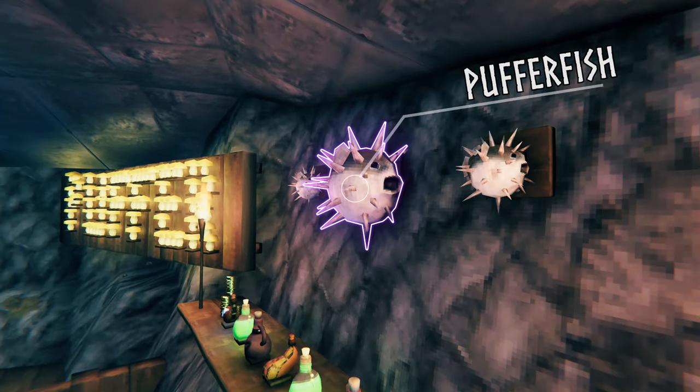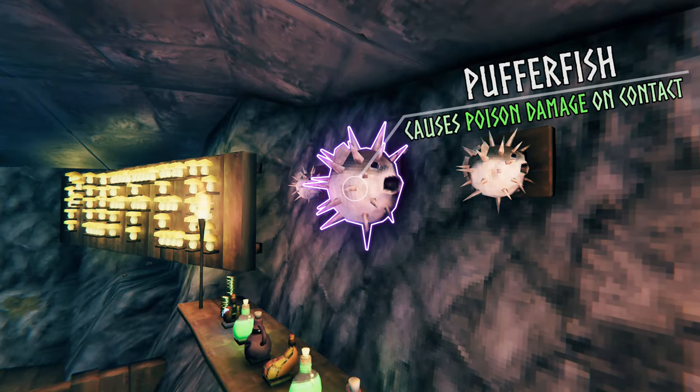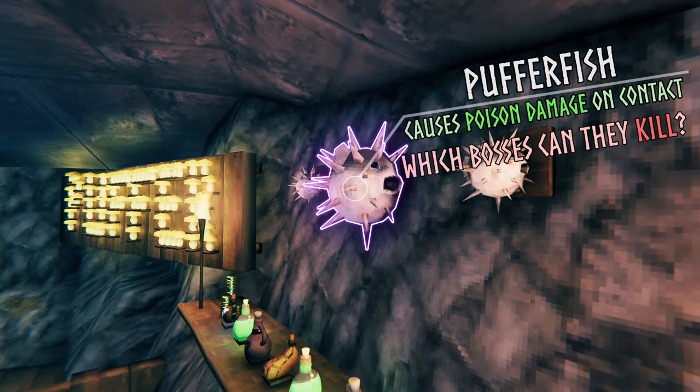Found in the waters near the Mistlands biome, Pufferfish cause poison damage on contact. This made me wonder which bosses they could be used to kill.